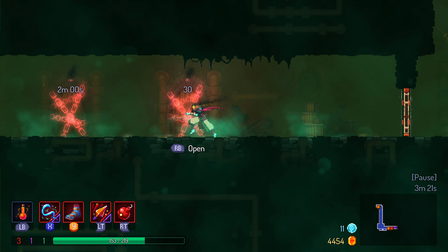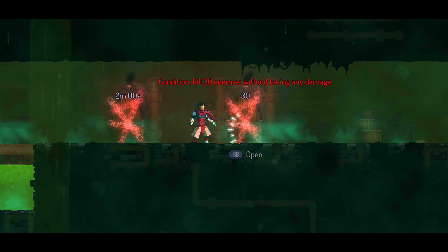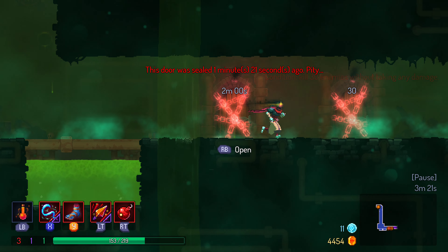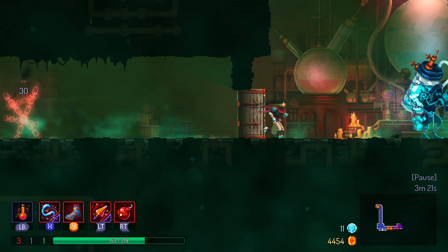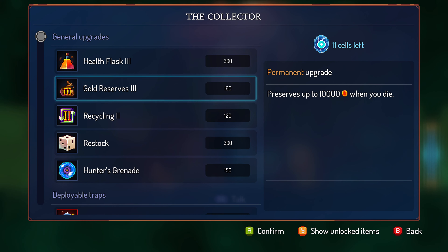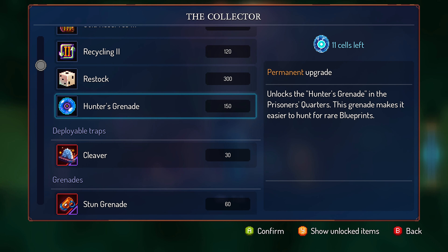I needed to do that a lot faster than I did. Kill 30 enemies without taking damage — well, I've not done that. I was a little too slow. What can I buy here? I only have 11 cells, but I can put it into something.